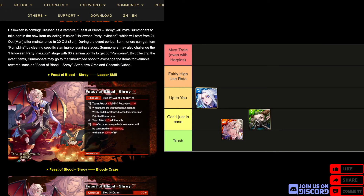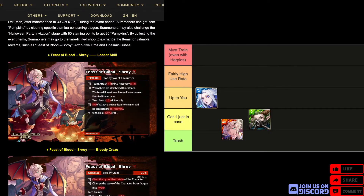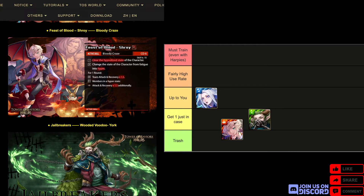Next up is an event card: Shroy, fire demon as a leader — it's kind of a meme. For the active at CD6, clear the hypnotized state of the character, change a minute of fatigue into hyper, and then for one round team attacks and recovery times 1.5, and members in a hyper state attack and recovery times 1.5 additionally. This card is kind of bad because it only clears himself and not the whole team. If it cleared the whole team that would be quite good, but as it stands he gives a very low attack boost to the team and only clears himself, so I'm putting him in like half-trash — but you should get him just in case.